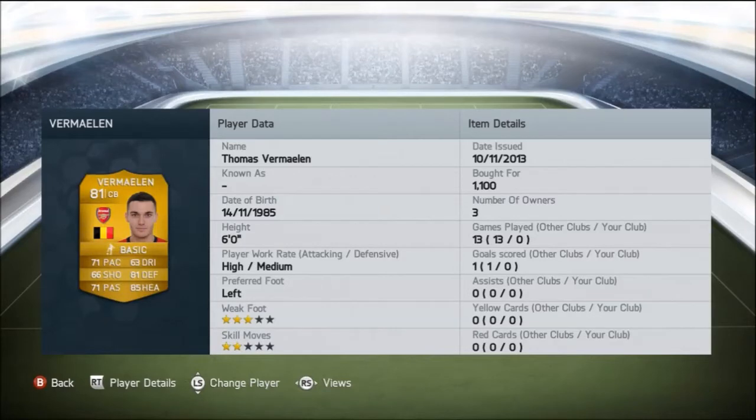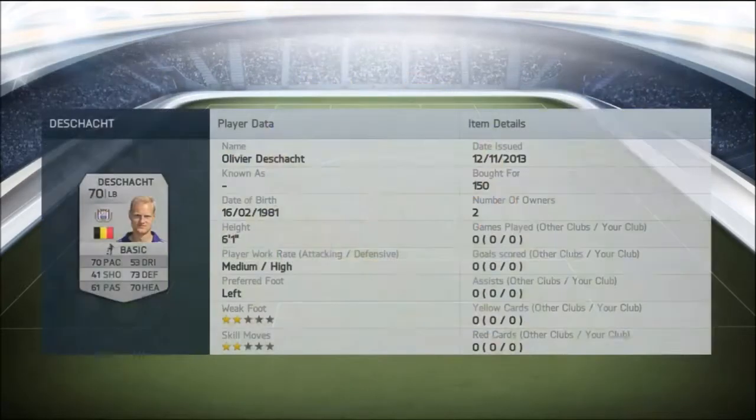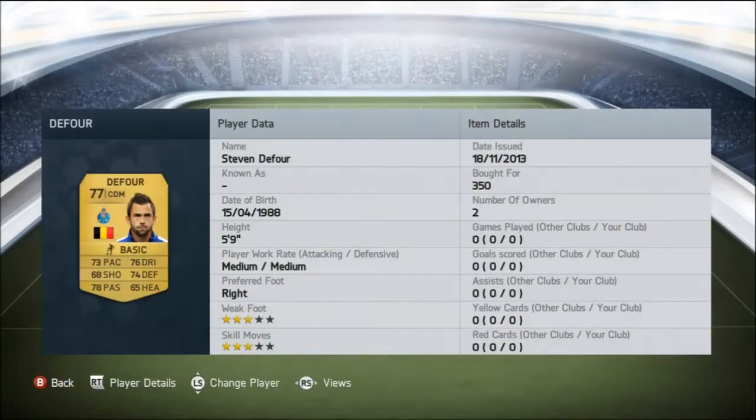Up on screen there guys, you can see we've got Thomas van Marlen, one of the most notable centre-backs from Belgium. I couldn't really get Vertonghen as he was breaking the budget, and this team already cost me around 9,600 coins, so I couldn't really afford to put in another gold player. But nonetheless, our defence is so strong. Some of these silver players this year are really overlooked and they're some really nice players.